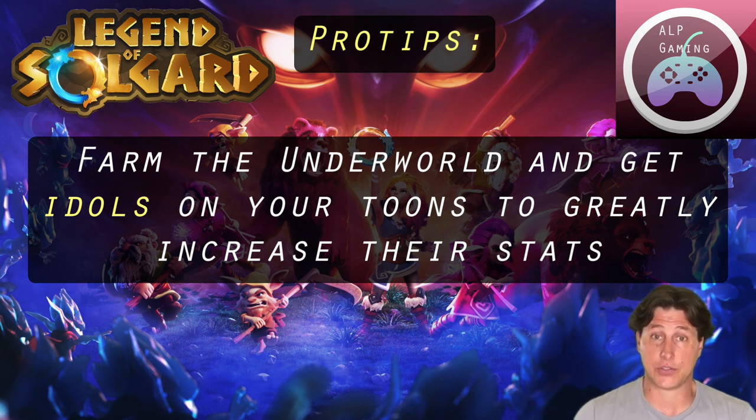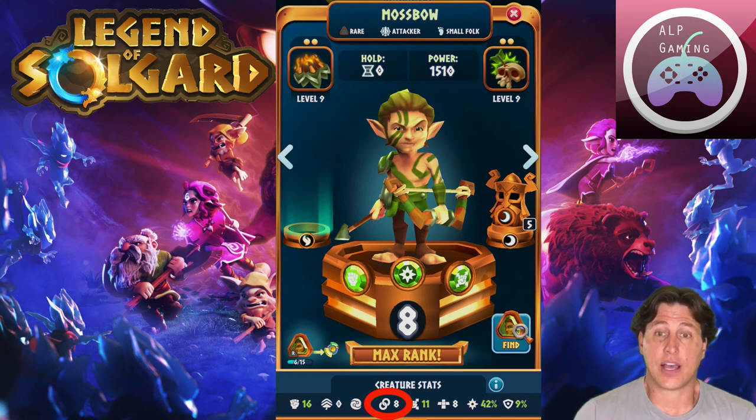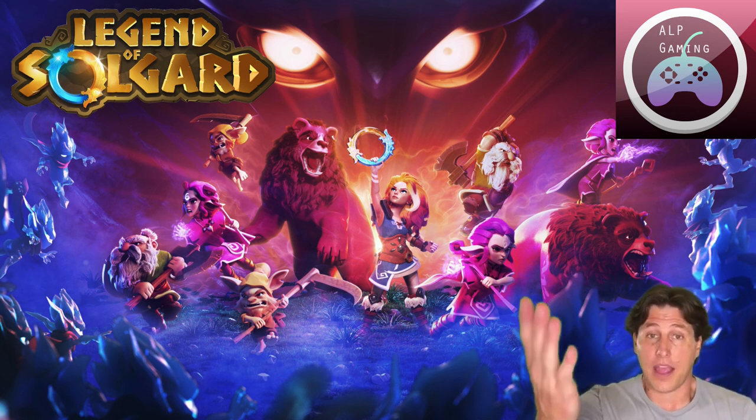Pro Tip #3: pay attention to your creatures' base stats. Some are naturally higher than others, so play to those strengths. For instance, Moss Bow has an 8 sync bonus to start. Whenever I'm playing Moss Bow, I always try to send off two or three at the same time so they get that sync bonus. With two Moss Bows going at the same time, you're doing an additional 16 damage just for launching them together. Pay attention to those base stats and play to the strengths of your tunes — it will increase your damage output for a given level.